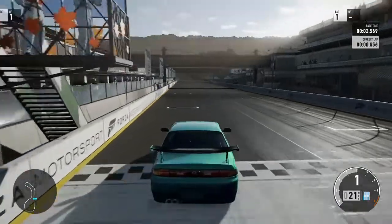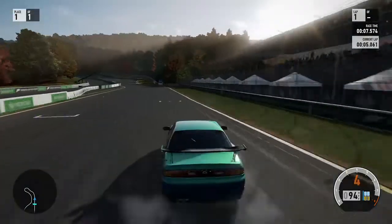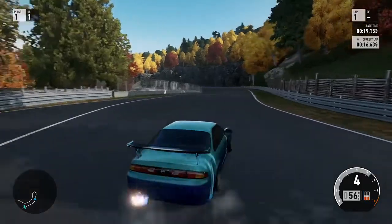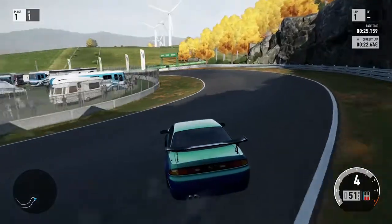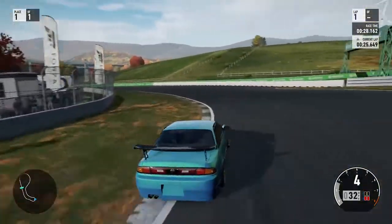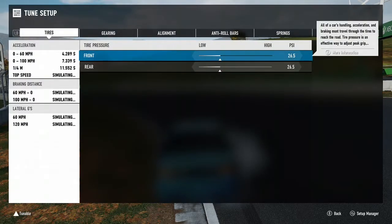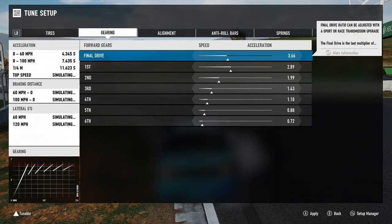I guess now we'll just test it here. This is such an awesome track — let's see how it does. I can already tell the gears are way too high, so I'm going to fix that. I'm going to lower the rear pressure down as well, and put about 355s in it. I really feel like this is going to need probably 276s or something like that.